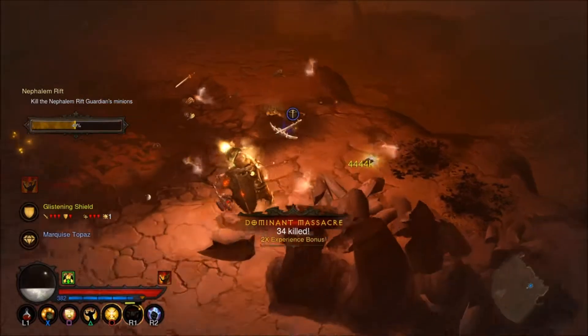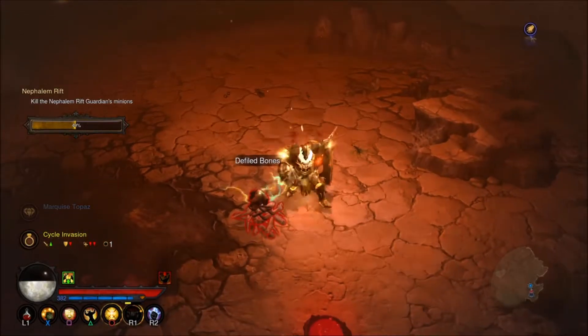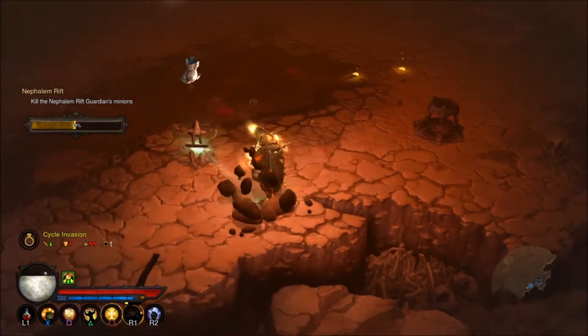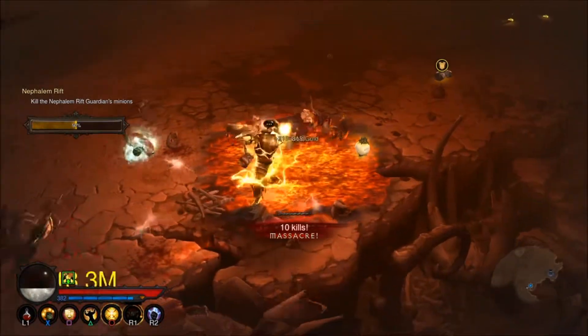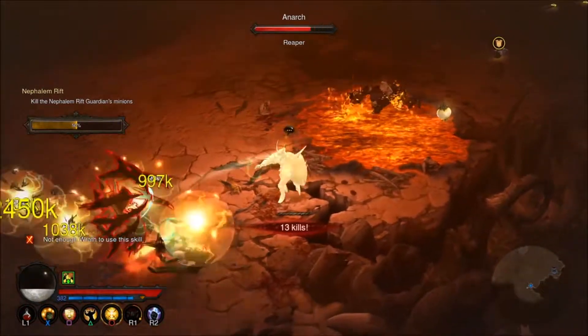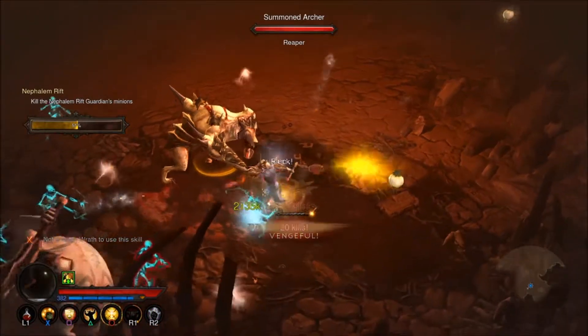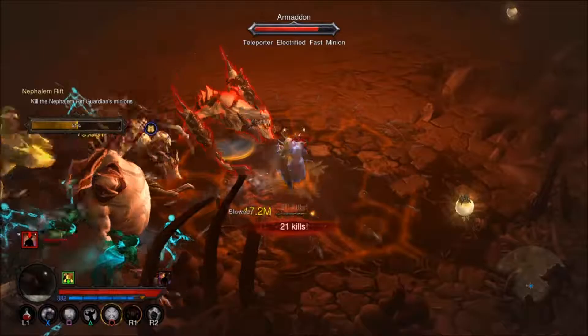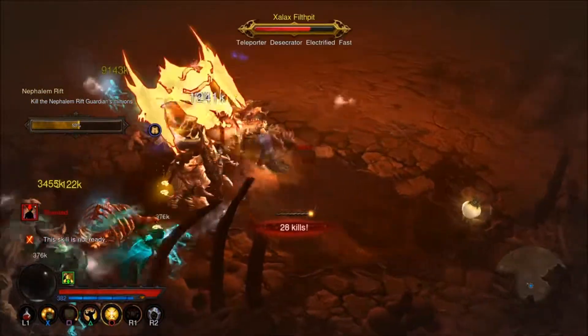You can level so fast in this game already that Uber bosses aren't really necessary, especially with legendary gems. You can lower the level requirement for a level 70 weapon down to level one, and then you use a Ramaladni's Gift to put a socket into it and slot a Flawless Ruby - you'll just absolutely run train on enemies.